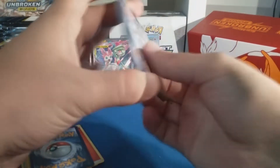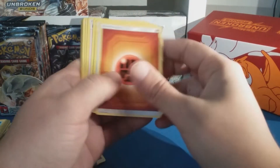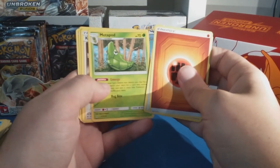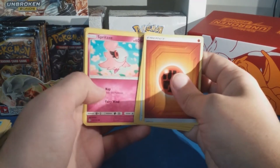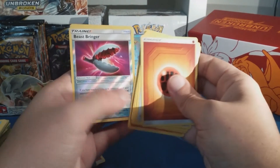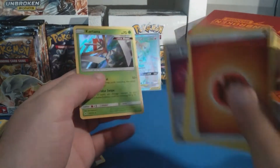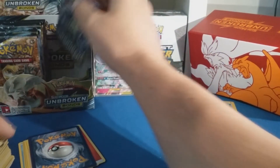Code card. Fighting energy, Devolution Spray, Metapod, Koga's Trap, Gastly, Gligar, Spritzee, Druddigon, Rhyhorn, Beast Bringer — Kartana regular rare hollow, cool.